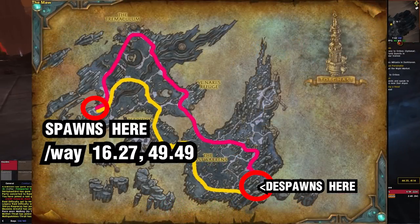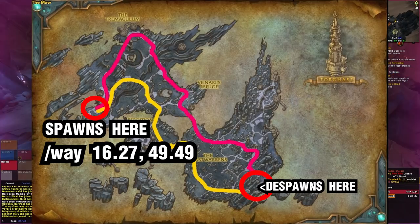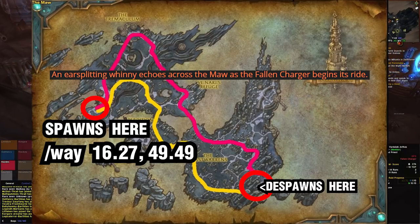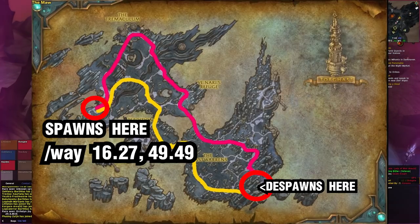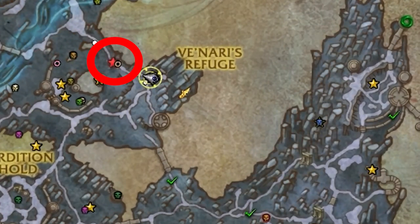When the charger does spawn, it's going to have a zone-wide announcement for everybody in the moor. It will basically say: 'An ear-splitting whinny echoes across the moor as the Fallen Charger begins its ride.' That's how you're going to know it has spawned, and also on the map, a big star will always show its location when it's alive.